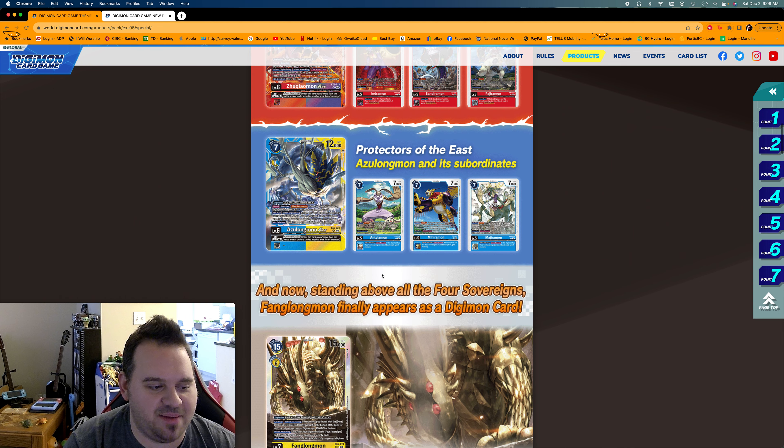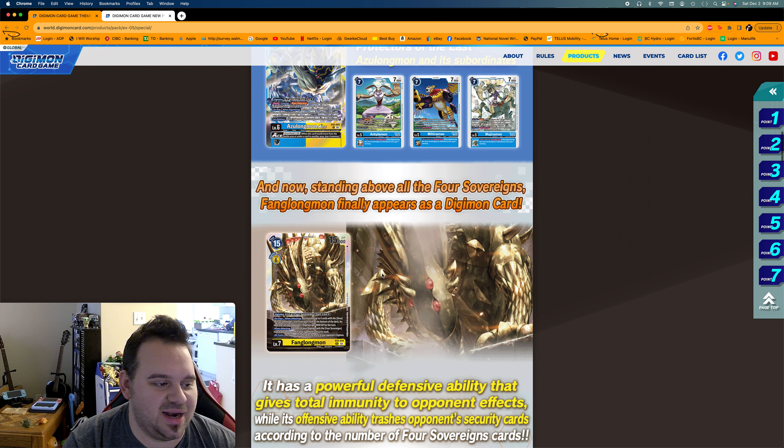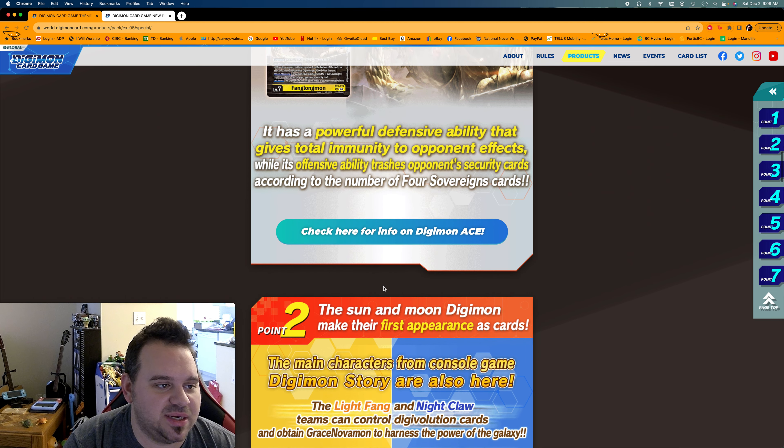Of course you've got blue/yellow and red/purple, covering all your colors basically. Baihumon covers Zhuqiaomon and Azulongmon. And standing above them all — Fanglongmon, the last of the Four Sovereigns, finally appears as a Digimon card. He's a level 7 that digivolves from a Sovereign for a cost of four instead of six, which is cool. He's going to be one of the secrets from the set.